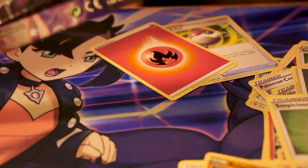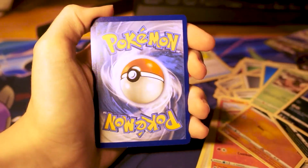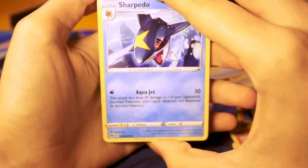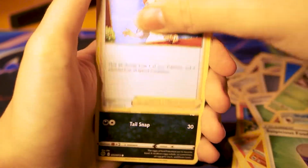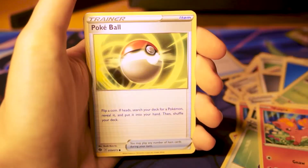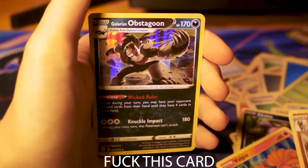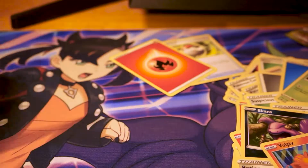Another pack opened. Sharpedo. Pokemon Center Lady again. Ekans. Potions. Vulpix. Inkay. Pokeball. That's another holo. Reverse holo. And another Obstagoon. I got double holo for Obstagoon. And energy. So we only have two packs left.